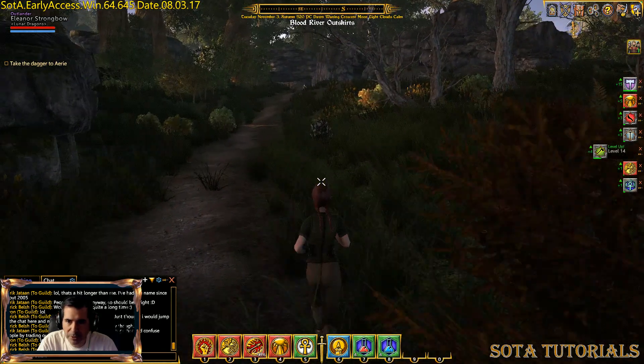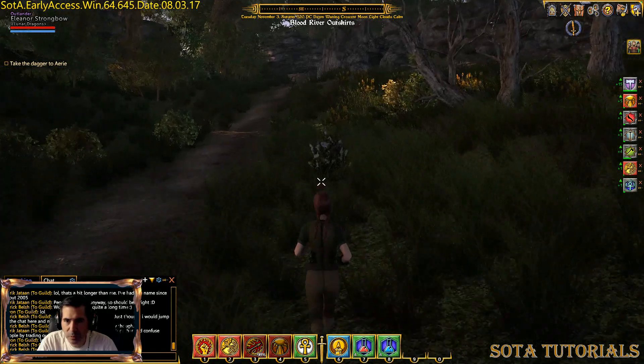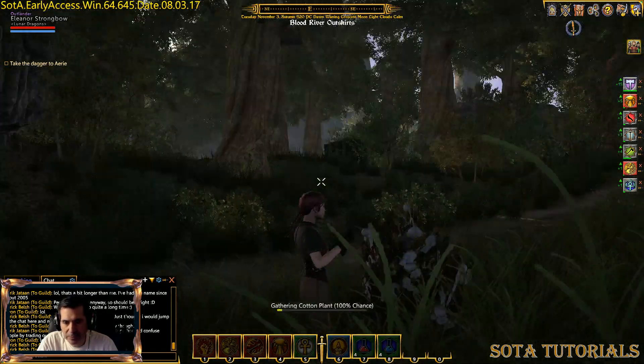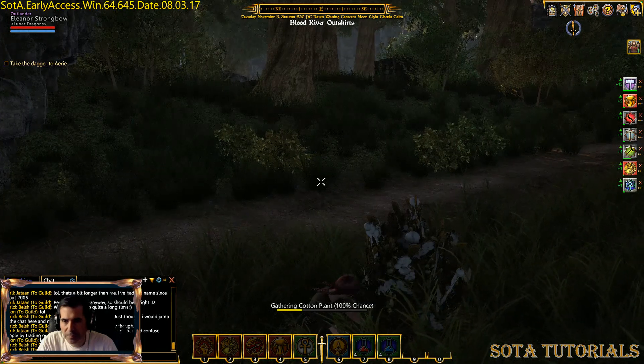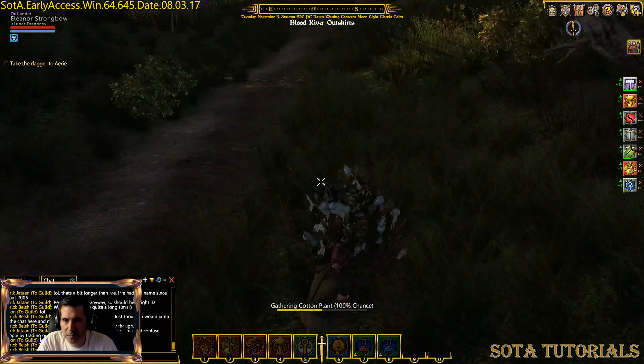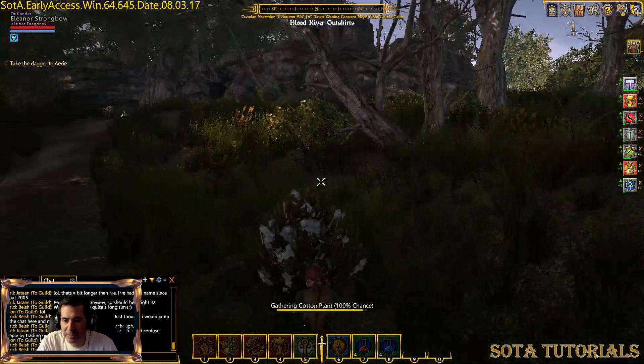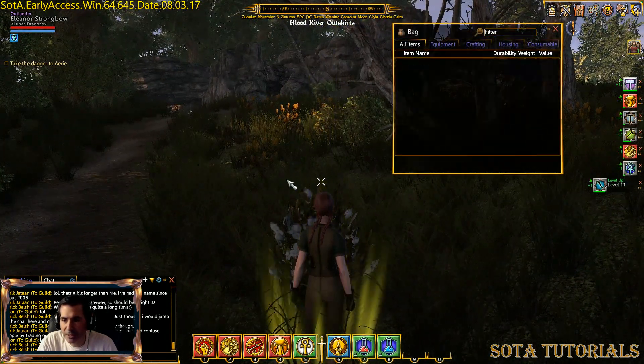You notice up here I've got this white bush — this is what a cotton bush looks like, it's white with white on it and it's ready. Let's harvest that one. Got some raw cotton.